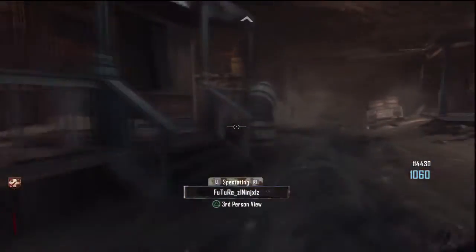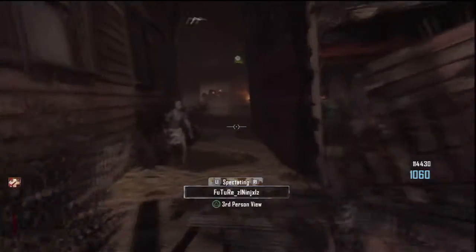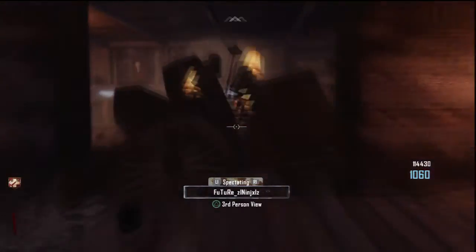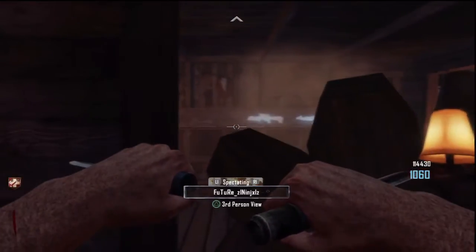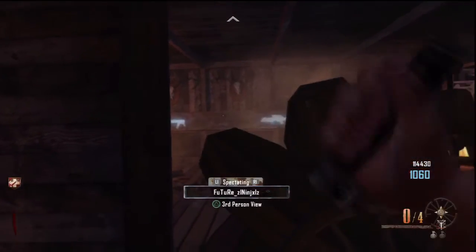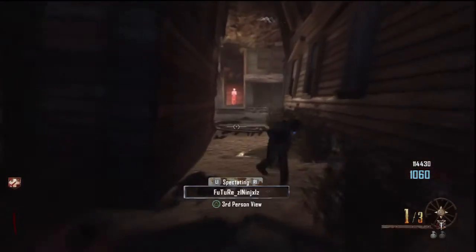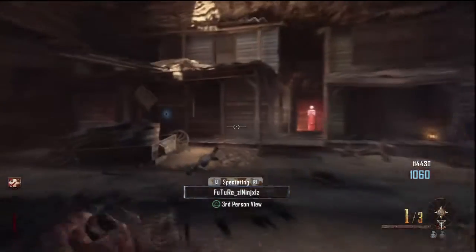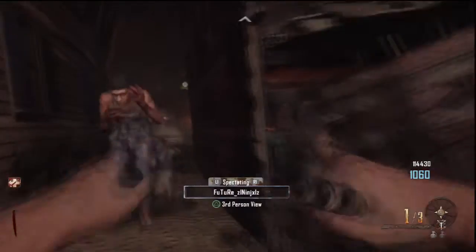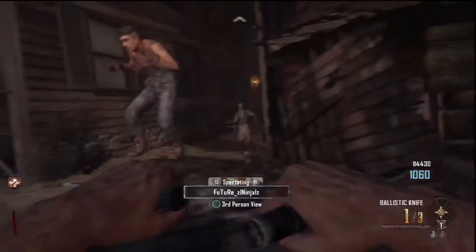Once you've got time bombs, you want to run all the way over here. You want to pick up the galvanized knuckles chalk off the board, which we did. It would be right there — place it at any of the question marks. Galvanized knuckles cost around six thousand dollars and it's required for the glitch.